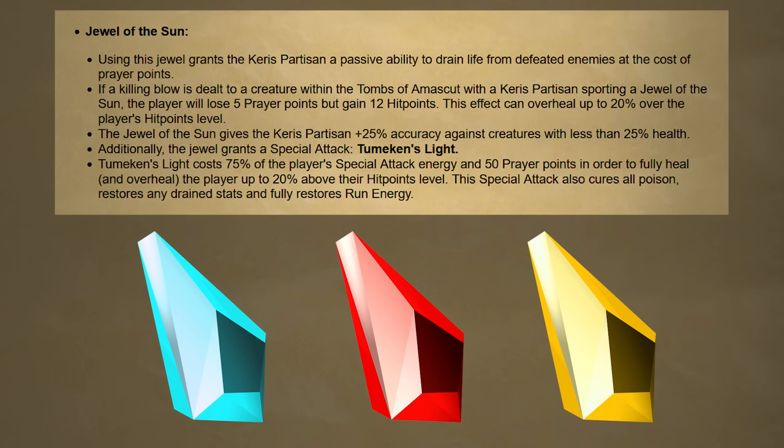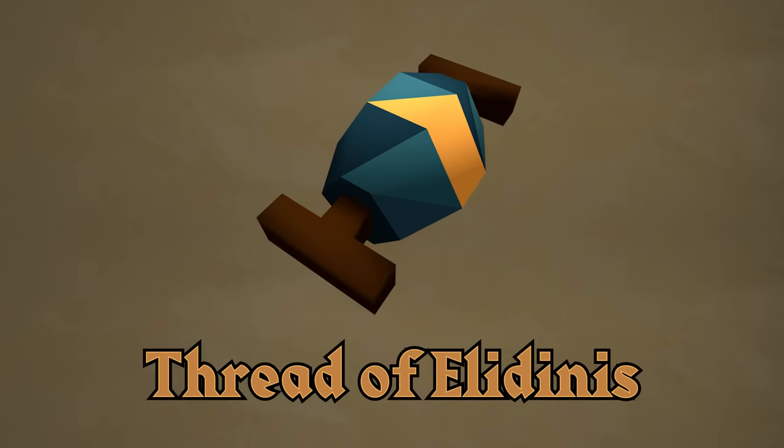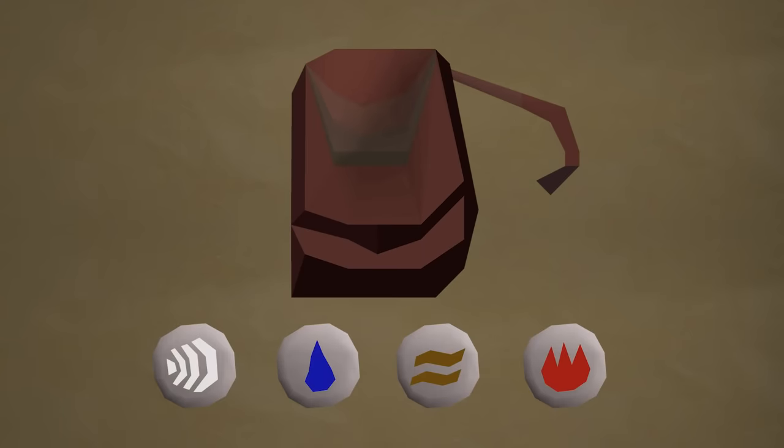The Jewel of the Sun also gives 25% increased accuracy for enemies under 25% HP, as well as granting a special attack called Tumiken's Light. This special attack costs 75% spec and 50 prayer points, but heals you for 120% of your total HP level, cures poison, restores drained stats, and fully restores run energy. The final jewel, the Breach of the Scarab, is the exception and can be used outside of the Tombs of Amaskit. This jewel increases accuracy by 33% against Kalphites, Scarabs, and Beetles. The next reward is the Thread of Eladinis — also untradeable and a massive quality of life increase. The Thread allows your Rune Pouch to carry 4 types of runes instead of the traditional 3, and it can also be reverted to return your original pouch and the Thread.